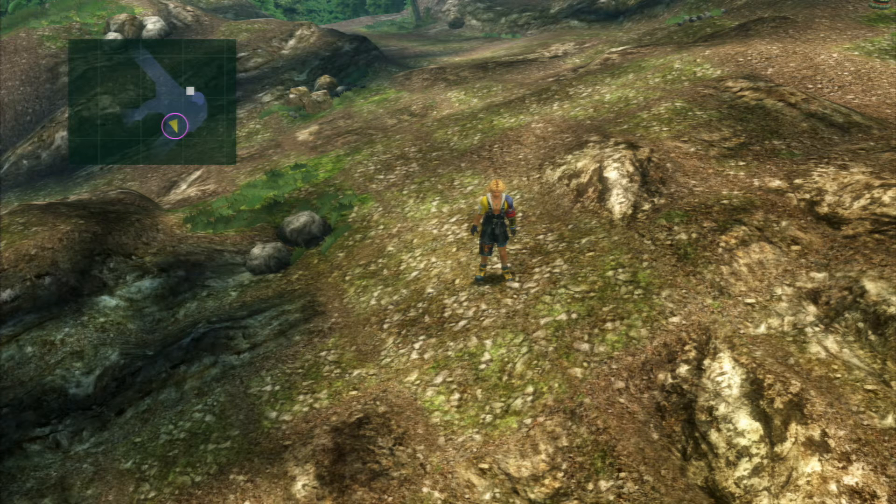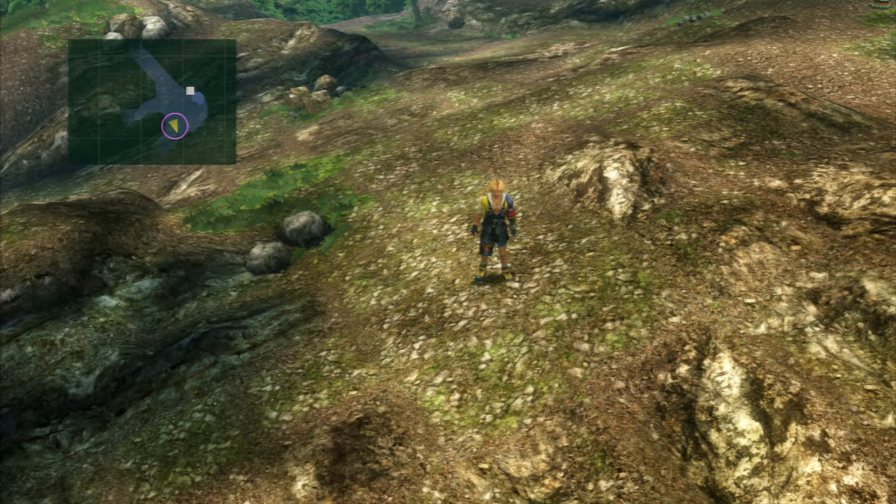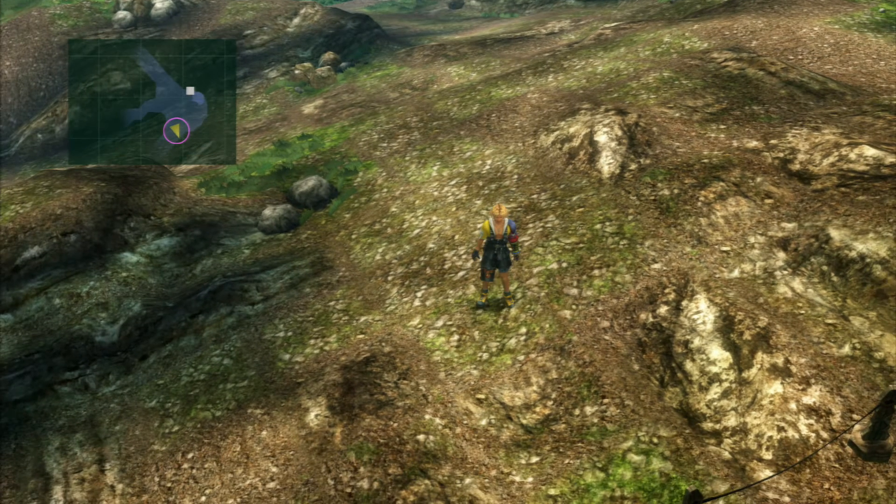So we're going to be going for them in order. If you do need to power up your characters and are not quite sure how, make sure you watch episode 62 of this walkthrough series, where I show how you can get vast amounts of AP for sphere levels, and also the episode previous to this one, where I show how to actually get those spheres onto the grid. Don't forget to subscribe to the channel and share these episodes with your friends.